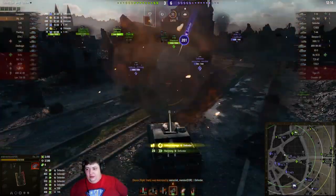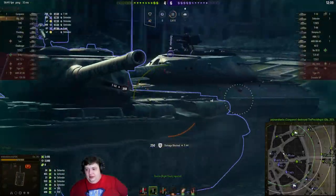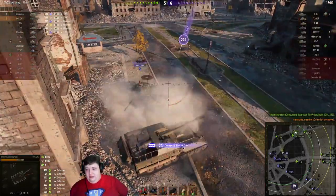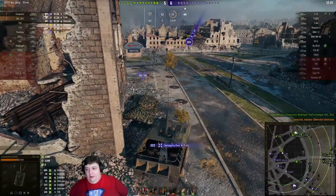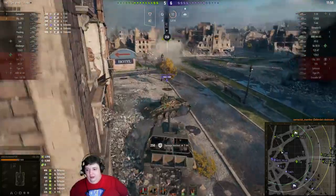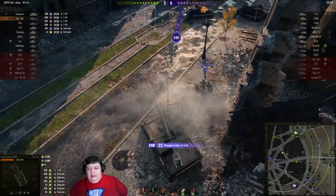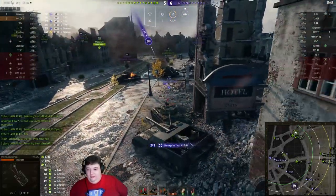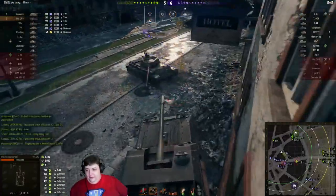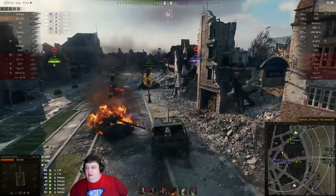The T44 realizes the issue and comes charging in, but it's a bit late. They're not putting clean shots in — even though they had his side, they're wasting shells on the front armor of this thing, which is just invulnerable as far as these guys are concerned. One shell into the side of his tank does some actual damage for the first time in a while. But this T44 is alone against him, and Anakin is not going to let this guy get his side armor. He's just going to keep spinning around and shooting him. This guy can only take one more shell, and that is done. Done deal.